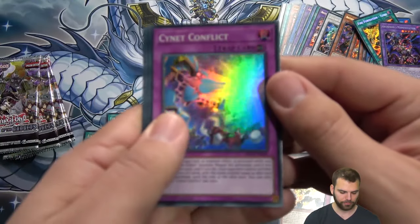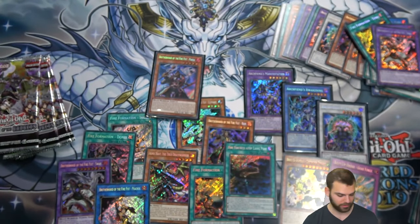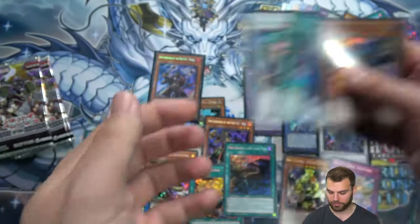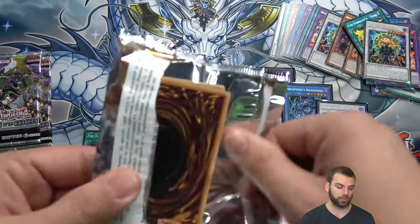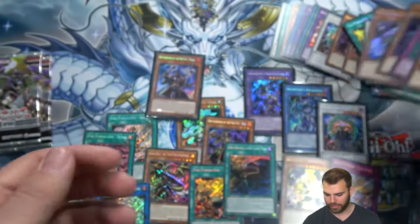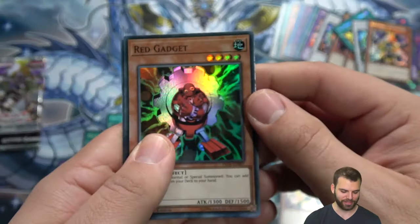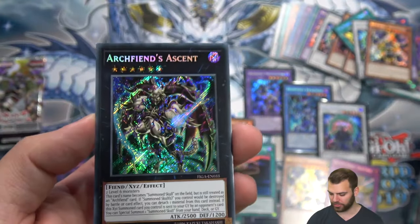Thank you guys for supporting Simply Unlucky Game Shop — we couldn't do it without you. For upcoming videos: the structure deck is coming up very soon for Rokket Revolt, also a preview product we got from Konami at Worlds. Next after that will probably be some Yugi-Kaiba content along with a vlog.